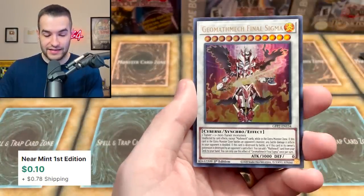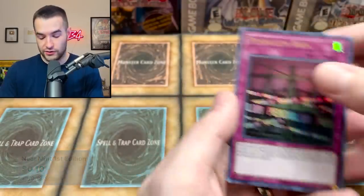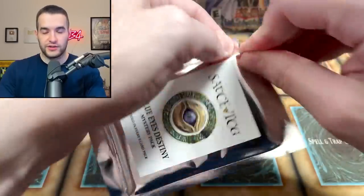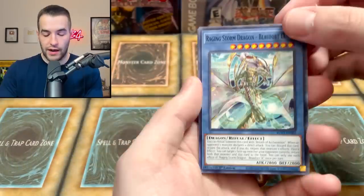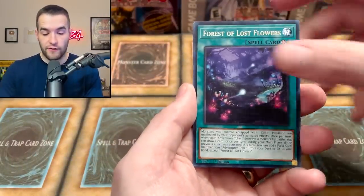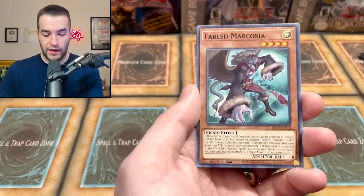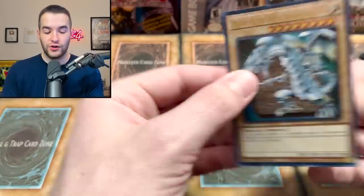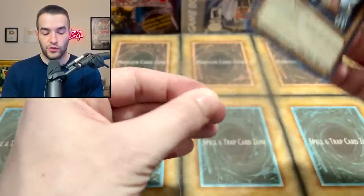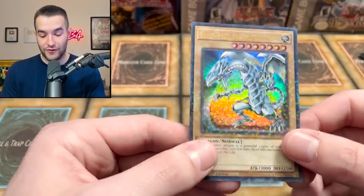We got the Executor, the Geo Mathematek, Outburst, Dark Contract, Pendulum area. By the way, I will be at YCS Hartford — if you guys are in the area, show up, I will be there. Forest of the Lost Flowers — back-to-back Forest of the Lost Flowers, weird. Fabled Marcosia. And another Blue Eyes — we got the Hidden Arsenal Dual Terminal version. It's not the original Dual Terminal; it's the Hidden Arsenal set that everyone kind of hated, but it's a pretty nice card. Two Blue Eyes in this one — can't complain.